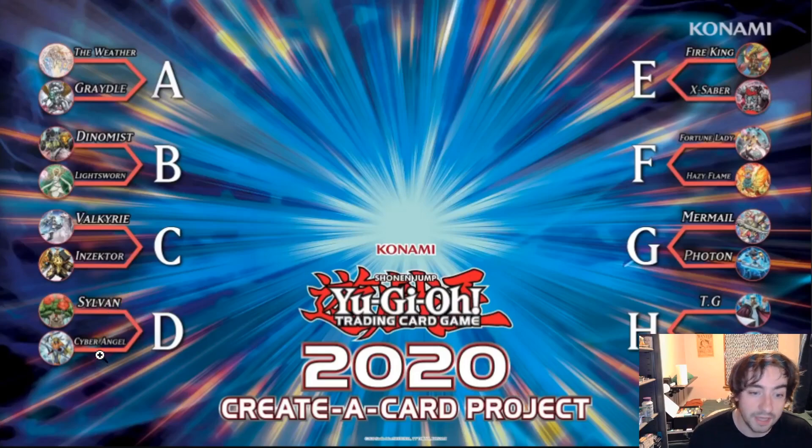In the D bracket we have Sylvans and Cyber Angels — another interesting and potentially close one. Sylvans did have a lot of power at one point as a very good plant Synchro competitive deck. Cyber Angels have strong meta power and anime appeal with Alexis Rhodes, and a lot of people like the ritual mechanic. They also got fairly recent support about a year and a half ago. If I had to pick one, I'd pick Cyber Angel, though I would not be surprised by Sylvans at all.